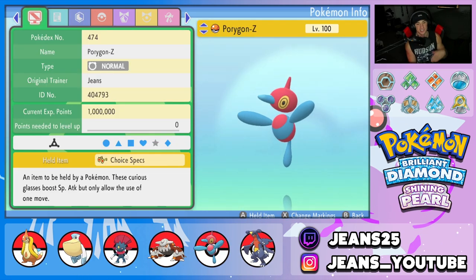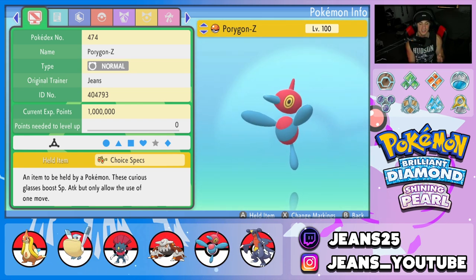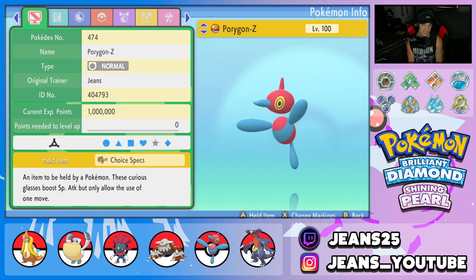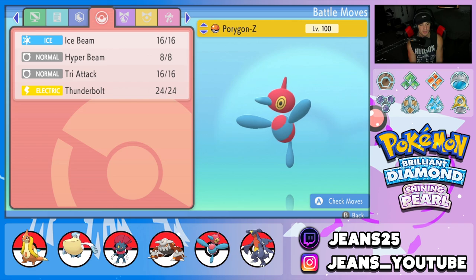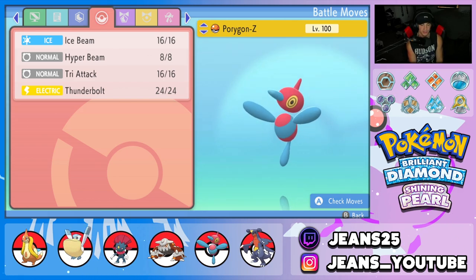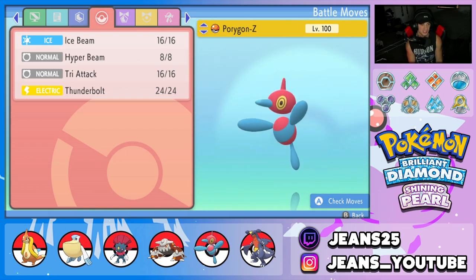Fifth Pokemon on the squad is my boy Porygon-Z with the Choice Specs. If you guys have seen any of my Porygon-Z content in Brilliant Diamond and Shining Pearl, you know this thing hits like a truck. Choice Specs alongside Adaptability, and the moveset is Ice Beam, Hyper Beam, Tri-Attack, and Thunder. Really good moveset — this thing is legit broken. You guys will see in the battles in just a second.